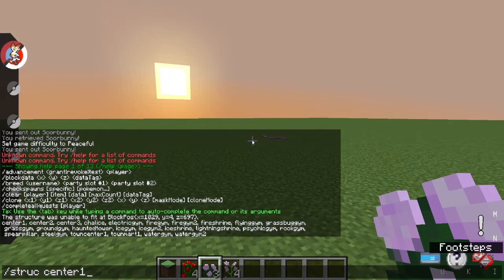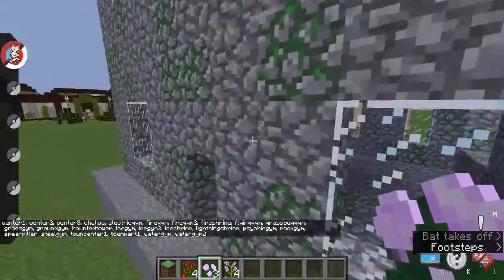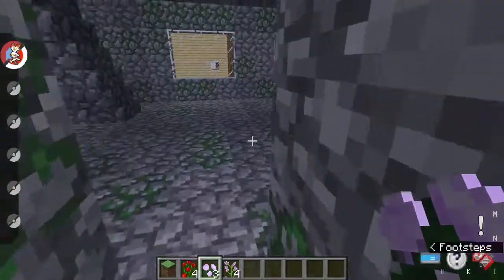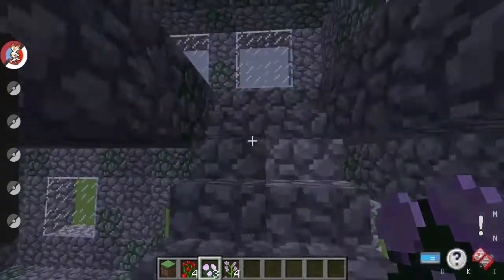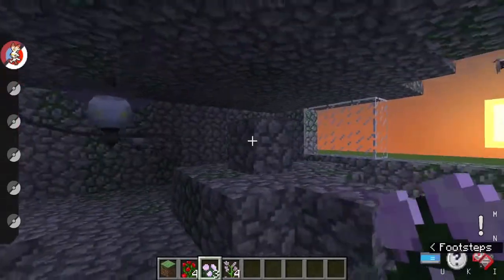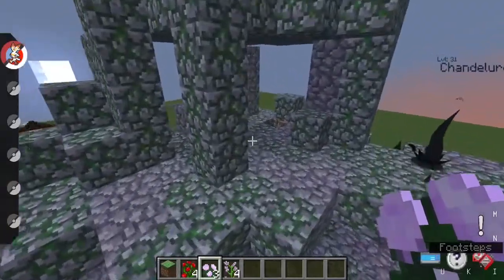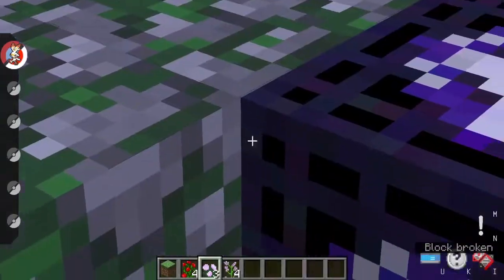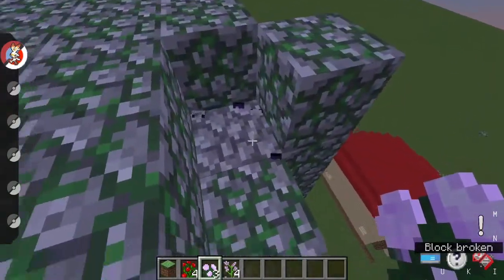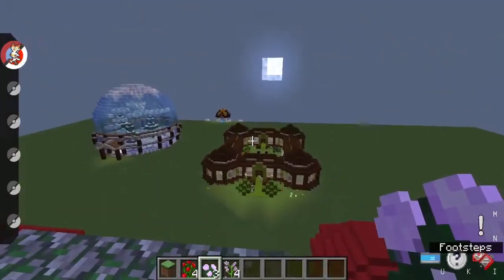Just for fun, let's open up a haunted tower. It generates, and this is a little rigged spawner that gets you all these cool ghost-type Pokemon. On the top there should be - here it is - a spawner. And this is going to be the next video, so that's it for today.